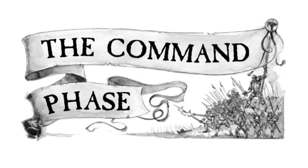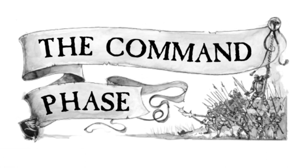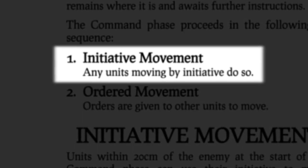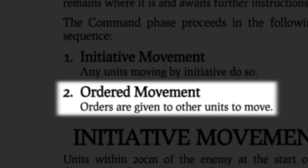The Command Phase is the first of three phases in a typical turn of Warmaster Revolution. In this phase, units are given orders and will move. The Command Phase proceeds in the following sequence: Initiative Movement, where any units moving by initiative do so, followed by Ordered Movement, where orders are given to other units to move.